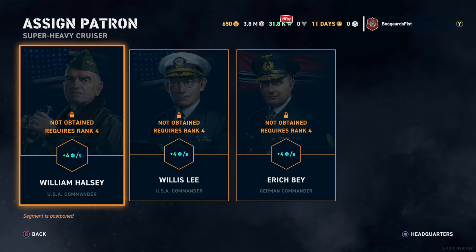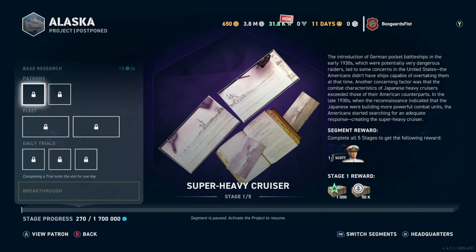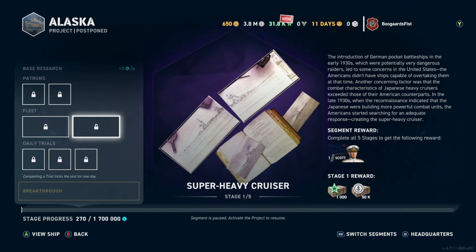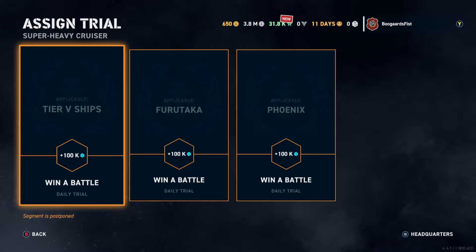How do we speed it up? We need a level four Bill Halsey, level four Willis Lee, level four Eric Bay — we don't have any of those. So right off the bat we can't boost the Alaska via commander base boosts. We do have four slots to boost progress. We've got the Phoenix unlocked, a Tier 3 American cruiser — we could put that on there for three more points every second, but that's still only one quarter of the way there.